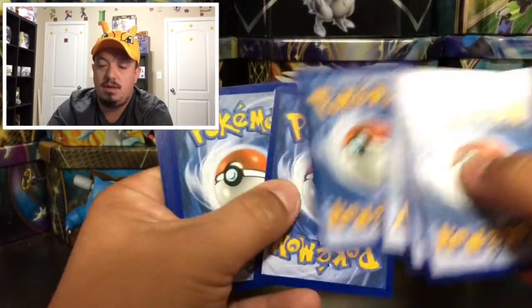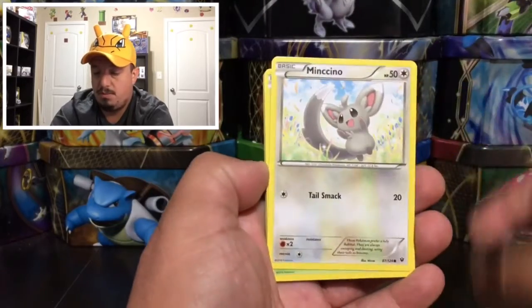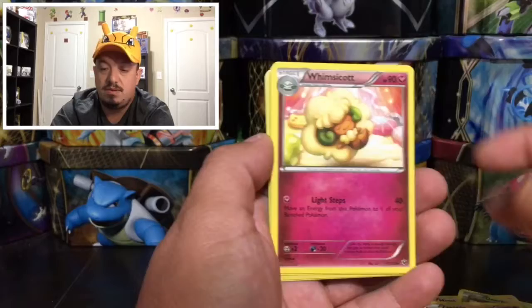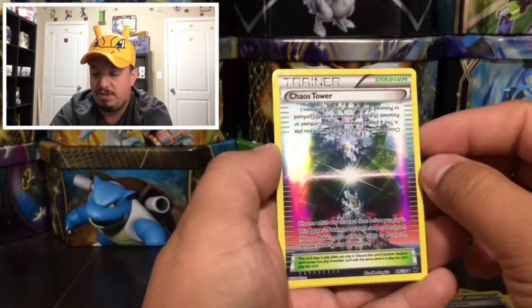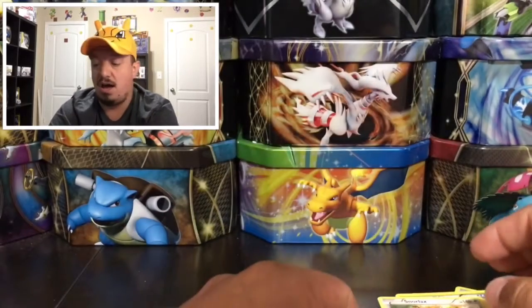1, 2, 3 — let's see, can we get a cool reverse holo or break? Bronzor, Minccino, Deerling, a Carbink, Flaaffy. We got a Zygarde, Alakazam, Spirit Link, and Chaos Tower — reverse holo, nice! And a Snorlax — that is a rare non-holographic card.